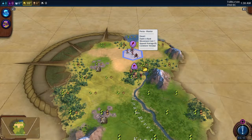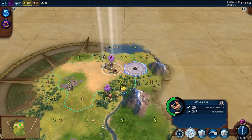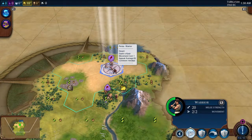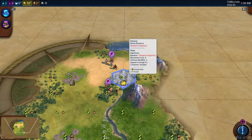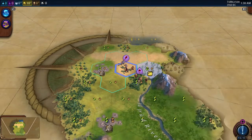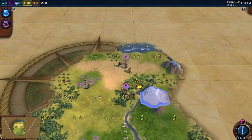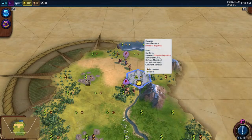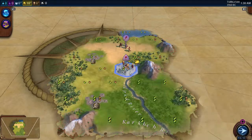Another thing is line of sight. Units have a line of sight of about 2 tiles by default on most early game units. Range units can only fire within their line of sight. Forests, hills, and jungle block line of sight — so an archer can't fire through them. You can see how tiles are grayed out when your warrior can't see through a forest, but moving to a different position opens up the sightline.